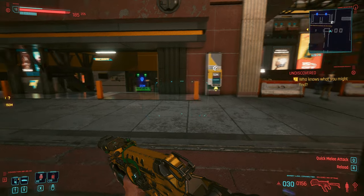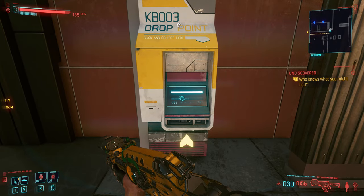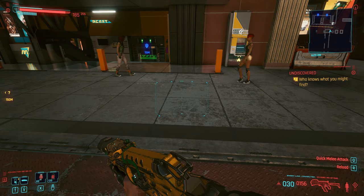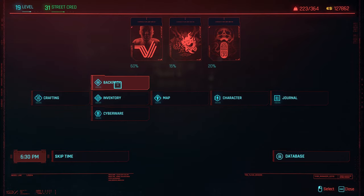So how are we going to do this? The first thing you need to do is find a drop box, and then you need to do the duplication glitch. I have a video on my channel — it's linked in the description — just go there and it'll show you how to do this.